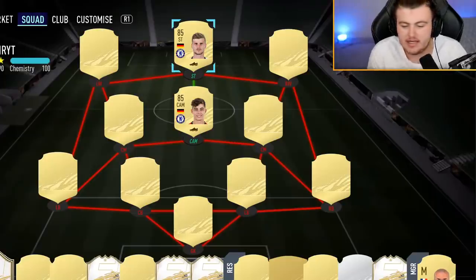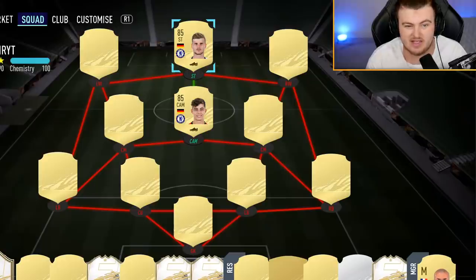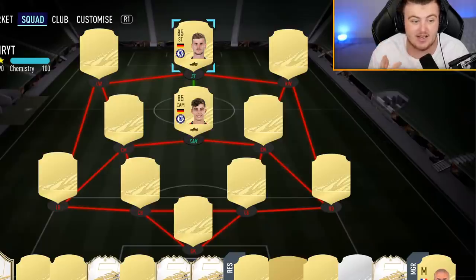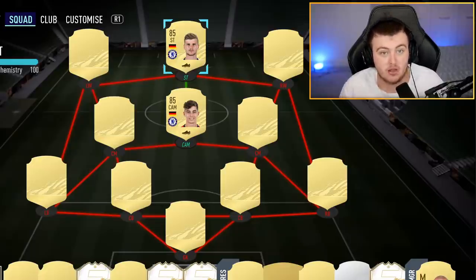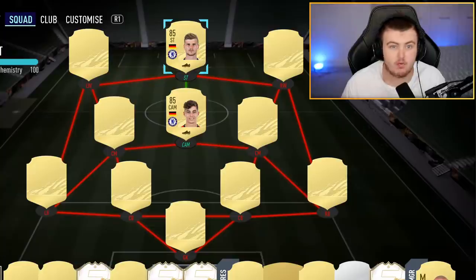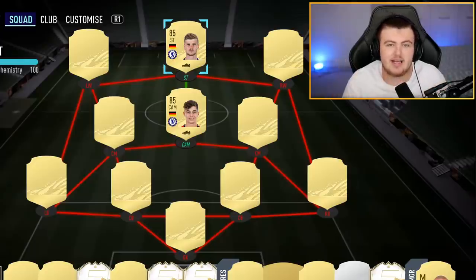Now we have a really expensive perfect link. We're not just doing green link triangles — we're doing perfect links too. We have the Werner–Kai Havertz perfect link, which is going to be absolutely expensive to start the game. However, if you're one of those lucky players, this can be used in so many different aspects of the pitch — especially in a Bundesliga hybrid. Werner can be converted to a centre mid, Havertz to a striker, whether you play 4-4-2 or 4-2-2.